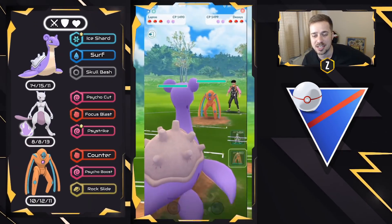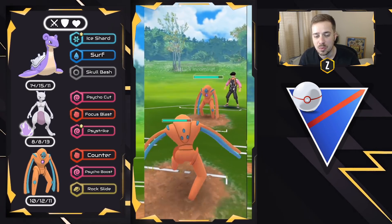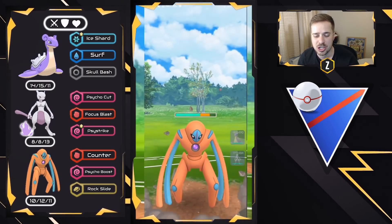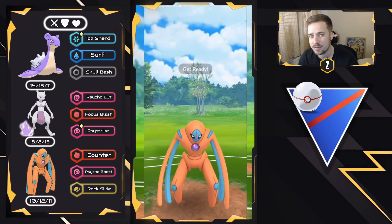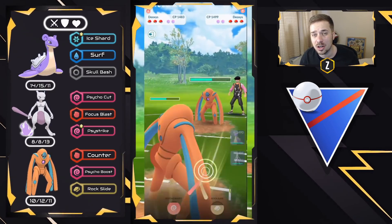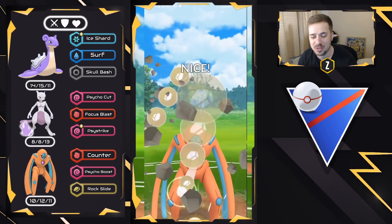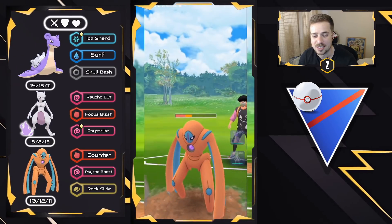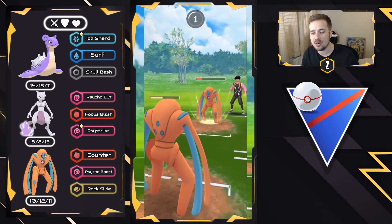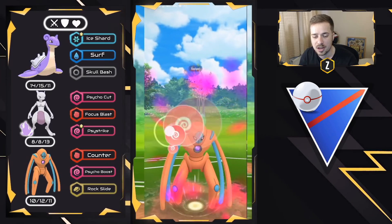Lapras versus Defense Form Deoxys on the lead — a terrible lead for us, so we go into the DD mirror. They're not swapping out, which tells me their backline is probably weak to Defense Form Deoxys, which means Shadow Mewtwo might have play with energy and shield advantage. We go for Rock Slides for neutral damage — don't throw Psycho Boost early in a Psychic-vs-Psychic matchup since it lowers your own attack and Psychic resists Psychic.